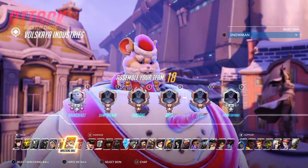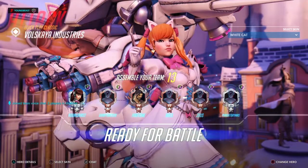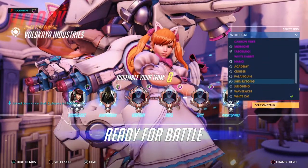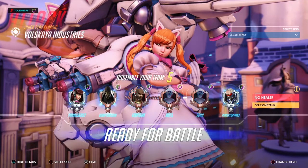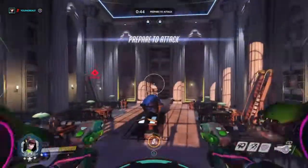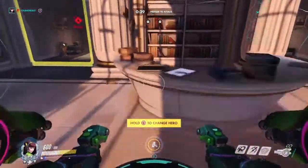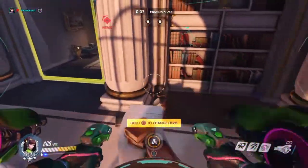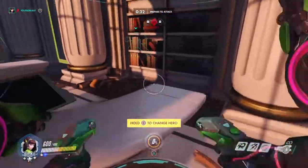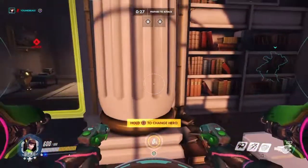Alright guys, we're gonna pick D.Va here, and I'm gonna give you guys some tips on how to play with her. You gotta know when to use her bomb and you gotta know where to send it. You gotta know if they have a shield — whether it's Reinhardt, Orisa, Winston, or anybody with a shield — you gotta know where to send the bomb.